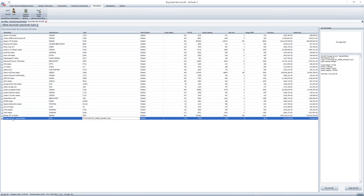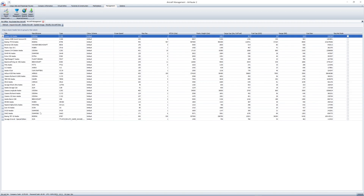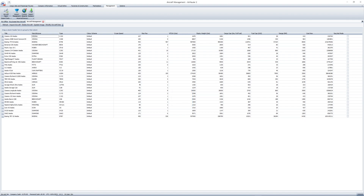Let's jump into AirHauler 2. You can see here I've already imported the Savage Gravel, but what I'm going to do is delete this entry and install it once again so I can talk you through the process. This is only available in AirHauler 2 version 3.0.0.5 or above, so I urge you to go and update your AirHauler 2.